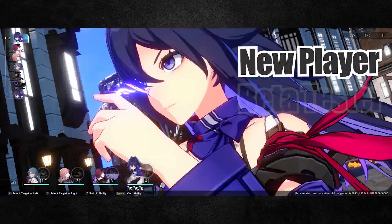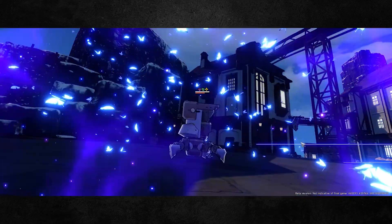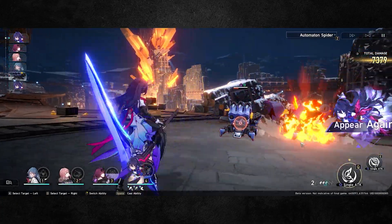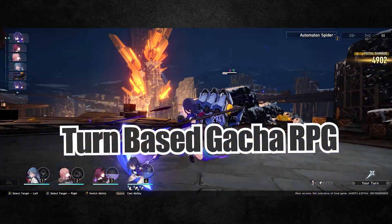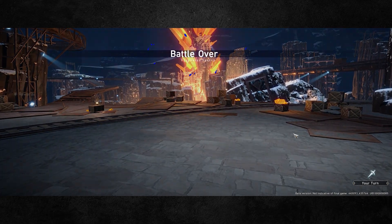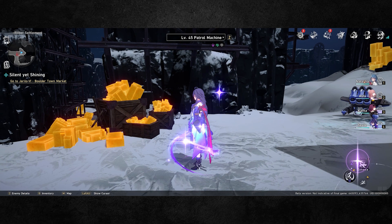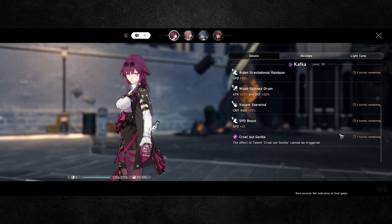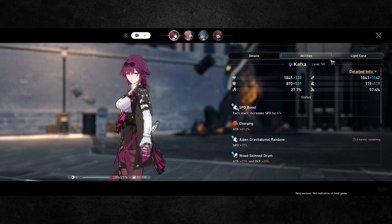If you are a new player to Honkai Star Rail, or perhaps a returning player after playing the beta test, then this video is definitely for you, as I'll be covering the absolute basics to get you started on your journey. Honkai Star Rail is a turn-based RPG gacha game, similar to Final Fantasy's turn-based style or the more recent Legend of Heroes series. It's a strategy game at its core.